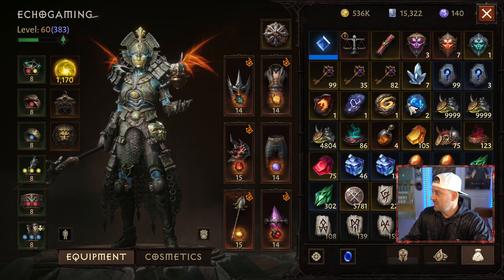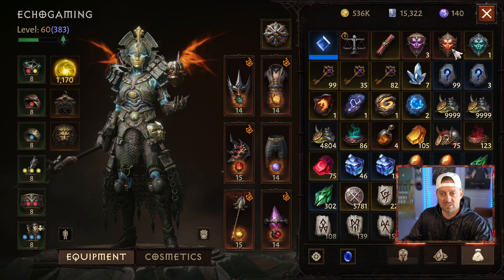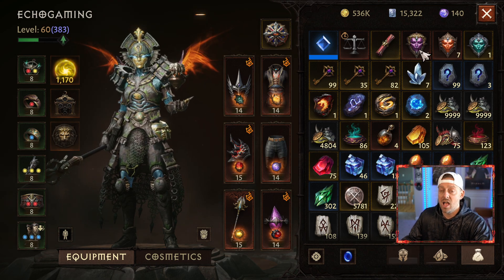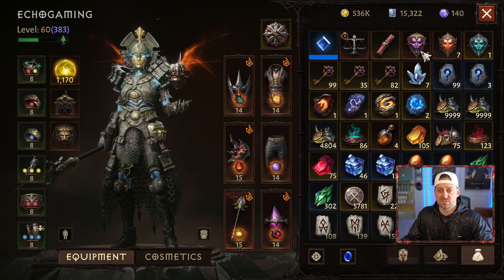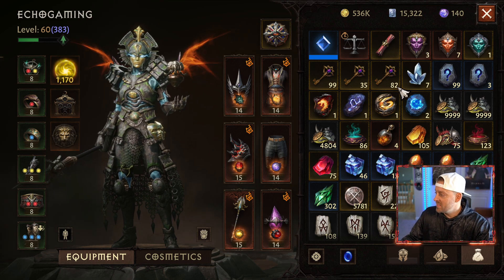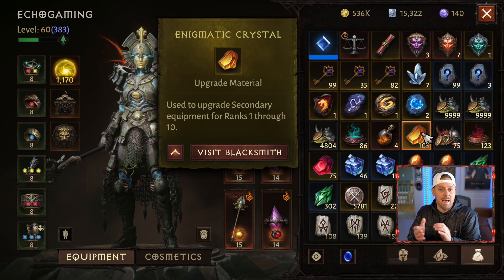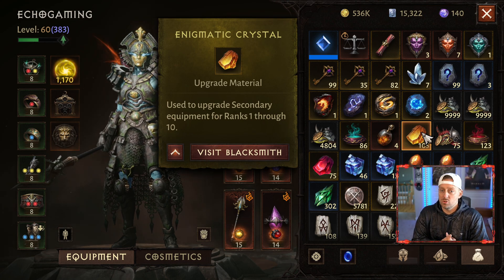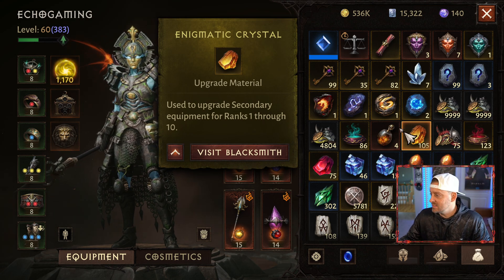When we come over to the bag, you'll notice a few things. I do have 7 regular Legendary Crests and 3 Eternal, which means I will be doing a 10 Legendary Crest run of the Elder Rift to see what kind of gems we get. But there are some new things in here — one of these is our Enigmatic Crystals. Used to upgrade secondary equipment from ranks 1 through rank 10.